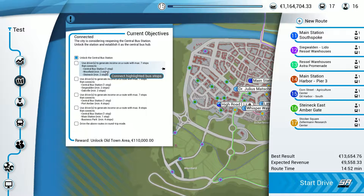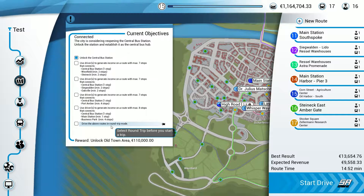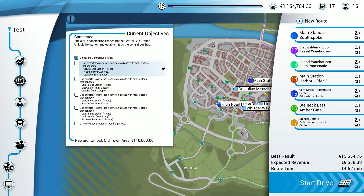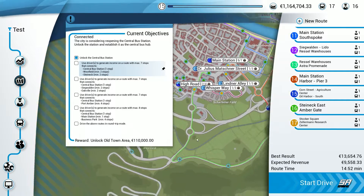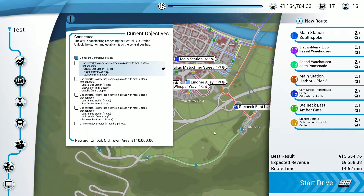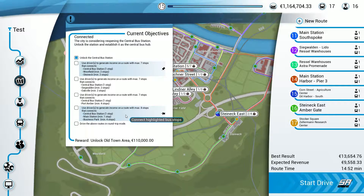Today, because these are only short hops, hopefully we should be able to get a couple done. They are traveling in and out of the old stops so they seem to be quite longer distances. These have to be all in round trip mode. Let's set up the first route here - central bus station to Westfield and then down to Steinac.